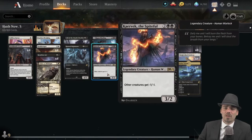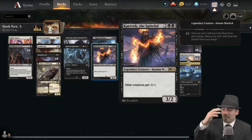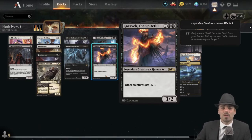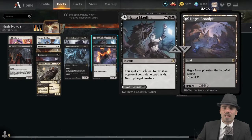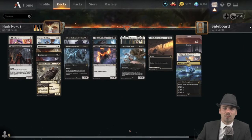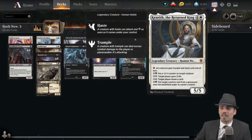Beyond that, we have Caravack as a one-of in the main because we're a best-of-one deck. It's pretty strong against the Scutes and the Cobra, but only when we're on the play — it can be a little slow. As long as our opponent's off to a slower start, or we have some interaction, we do have four Heartless Acts and three Hagra's Mauling. I think we can still do some things. Also, we do have Kenrith the Returned King — this card is quite strong.